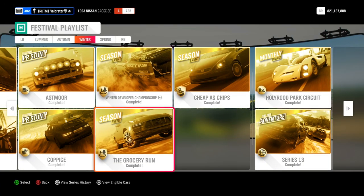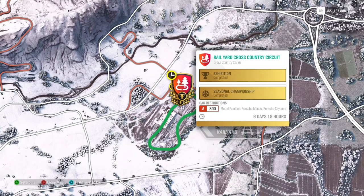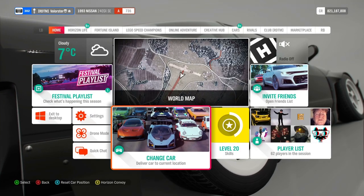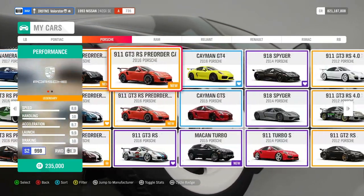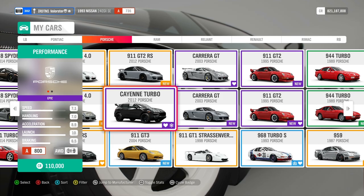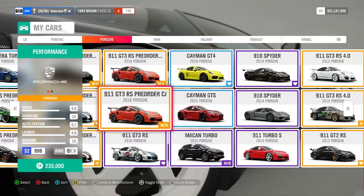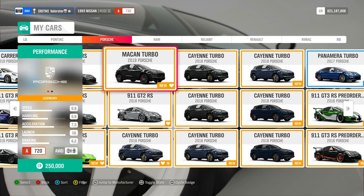Now let's go to the Grocery Run. We need an A800 Porsche Macan or Porsche Cayenne. I took the Cayenne — it's a very good and grippy car. I used the 2012 Cayenne Turbo for this. What you can win from that event is the Porsche Macan Turbo 2019.